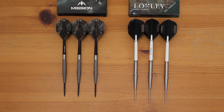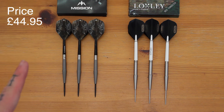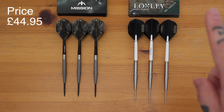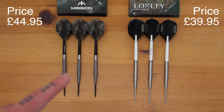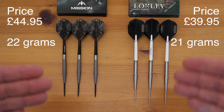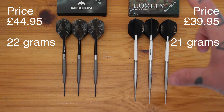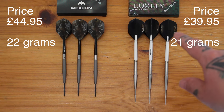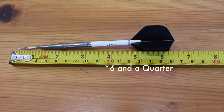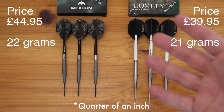Here's a little side-by-side of both sets. The Missions are 22 grams and the Loxleys are 21 grams. As you can see, there is a difference in the actual overall length of the darts — the Loxleys are six and a half inches and the Missions are six inches. We all know half an inch is very important and you don't want to be leaving that out.